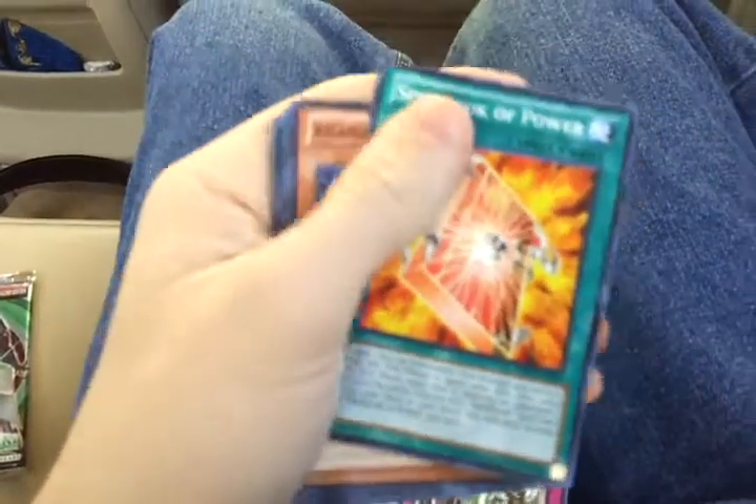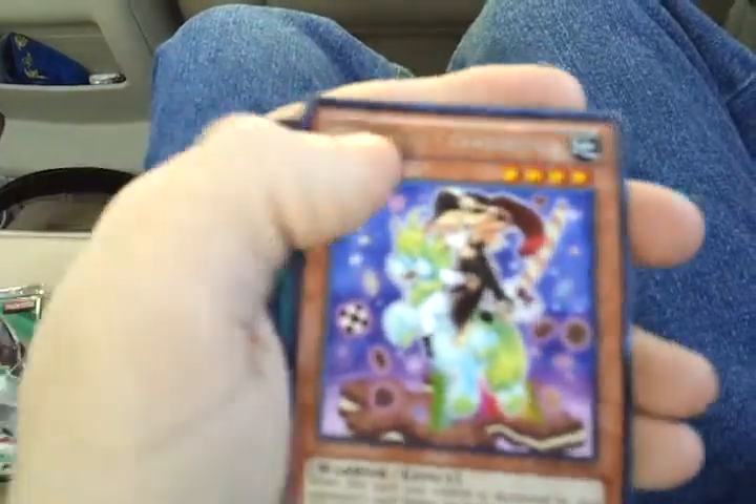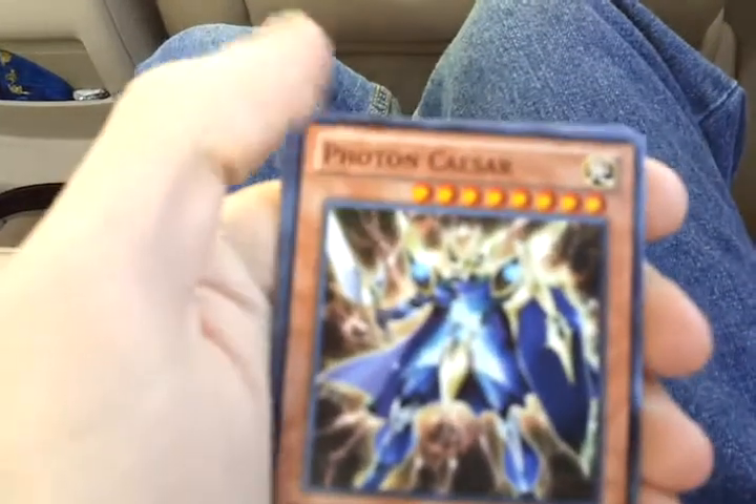Alright, starting off with Amorous of Prophecy, Compulsory Escape Device, Spellbook of Power, Atlantean Attack Squad, another Dolce Shoveler, Galaxy Queen's Light, Photon Caesar, Chronomaly, Technology, and a Dolce Lesson. God dang it, this is not looking good for me.